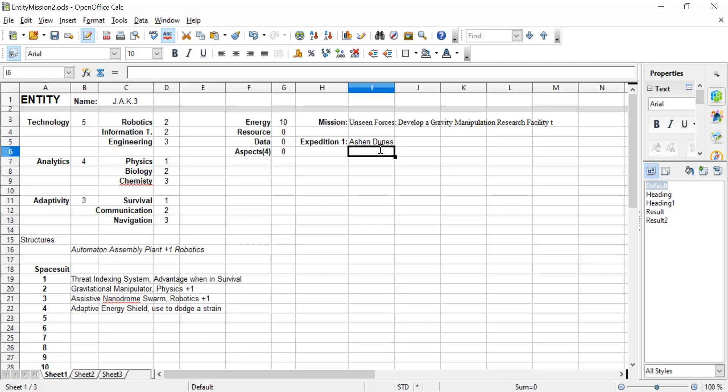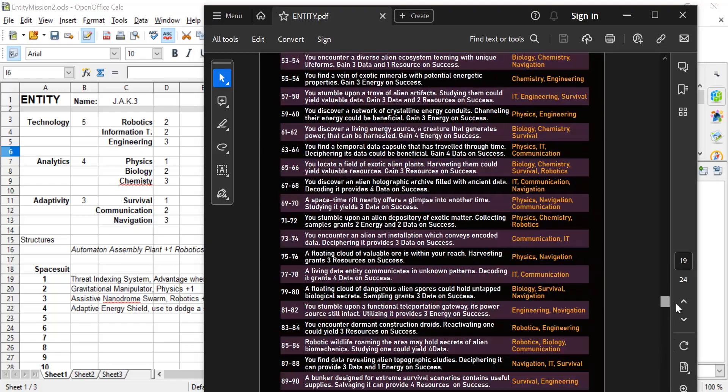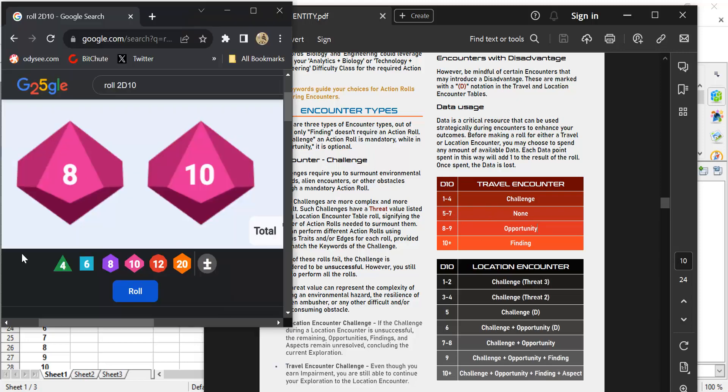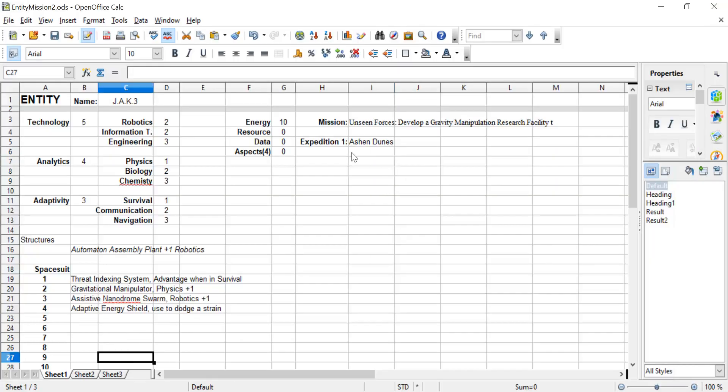The first thing you do when going on an expedition is establish the location, then attempt to make the journey. We're going to roll a single D10 and reference this table to see what happens on the journey. Finding means you have a chance to find something. Opportunity — again, you have an opportunity to find something. A challenge is a direct problem you've got to overcome, and None is really the number you want to roll — 5 to 7 is where it's at. We've got an 8, which is an opportunity.